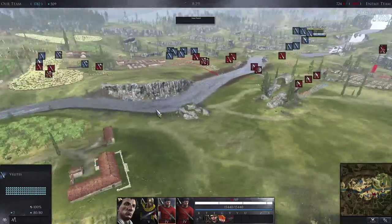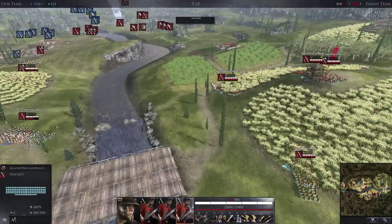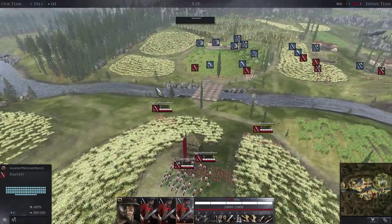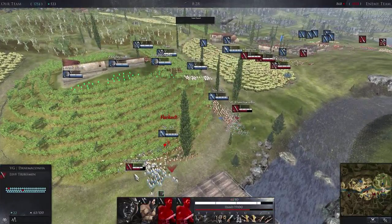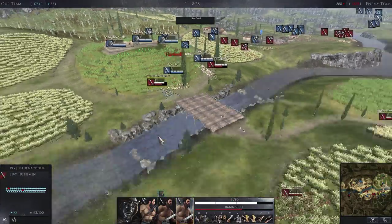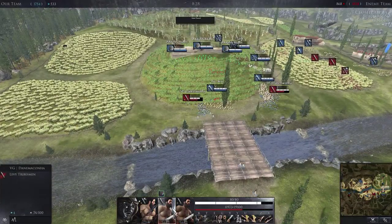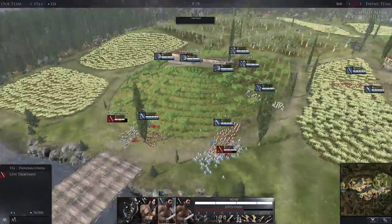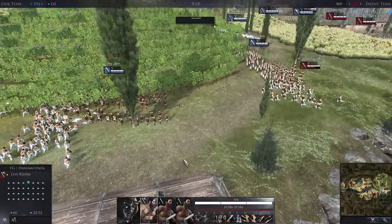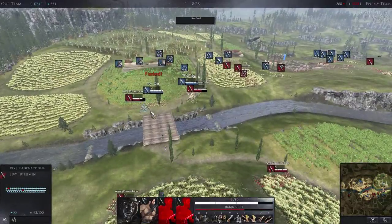I'm paused at 8:28. Let's go over the builds, starting with the red alliance. BG Dane Makona is on the left flank. His general is Arminius, a barbarian commander with some interesting abilities. He has a levy rider and two levy tribesmen. I don't actually see his abilities in the replay view because it's post-game.